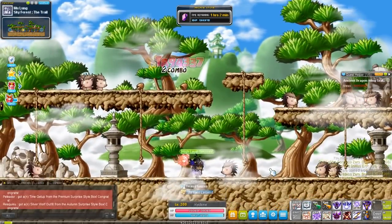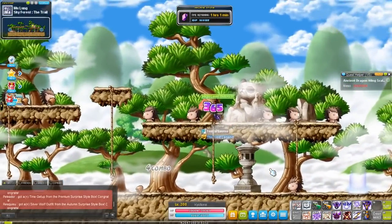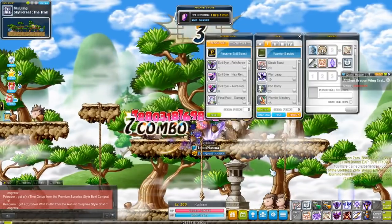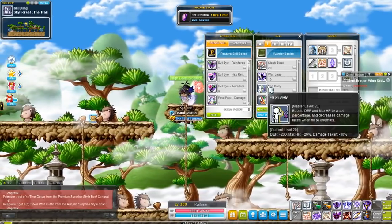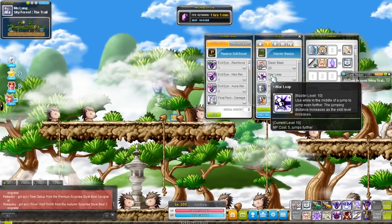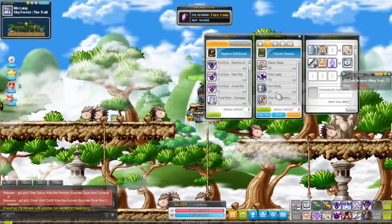It's the same skill you've been seeing in the adventure warrior or explorer warrior videos. It's not very good, but it's whatever — it's an attack. It'll get you to level 30. War Leap is Dark Knight's version of Flash Jump. It just has a darker color to it.